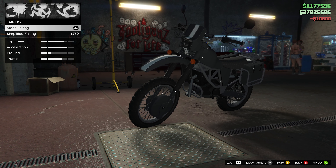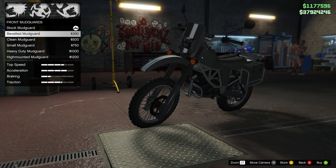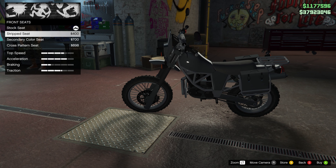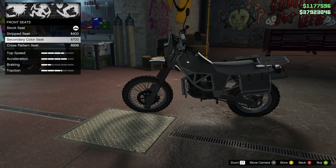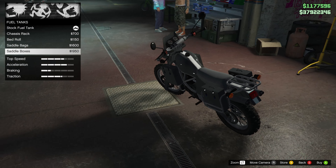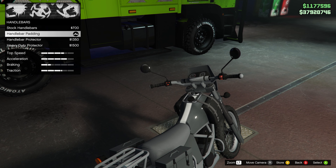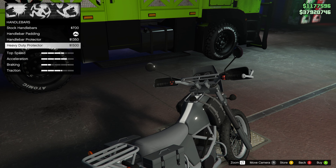Fairing — sure. Front forks — okay. Front mudguards — I kind of like having the big one, but we'll go tiny, it looks sporty. For the seat: stock, stripped, secondary colour, or cross pattern — we'll do secondary colour seat to keep it the same theme as the actual vehicle. Fuel tank — we're going for the little pouch rather than double saddle boxes. Handlebars — we'll go for the heavy duty protector. Looks kind of James Bond-y.